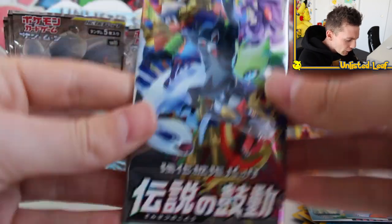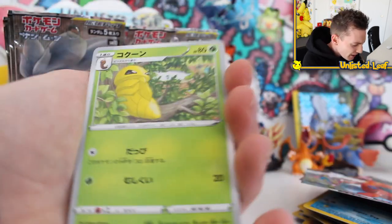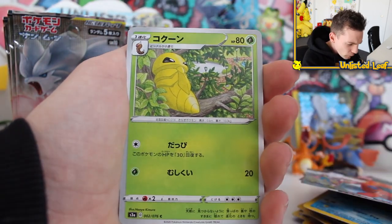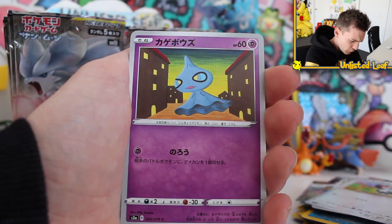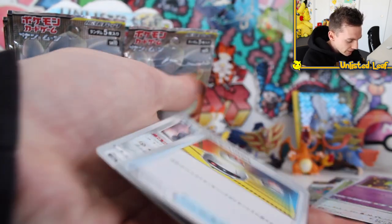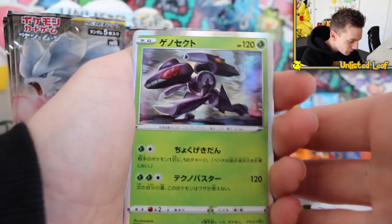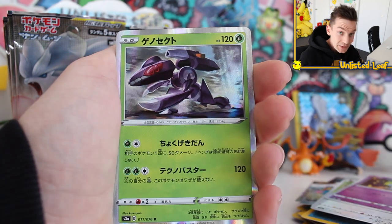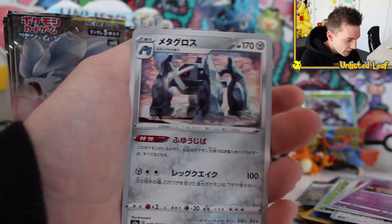We've got Legendary Heartbeat as another Japanese set — this could mean we're going to get another amazing rare Pokemon card. What amazing rare am I going for? Literally anything. Jirachi is the most expensive one, but we've already got that. It could be Zacian, Zamazenta, or Raikou. We got a Holo Genesect — not too shabby. At least we've got a holo card. Then we've got three uncommons including Metagross. Looking good.